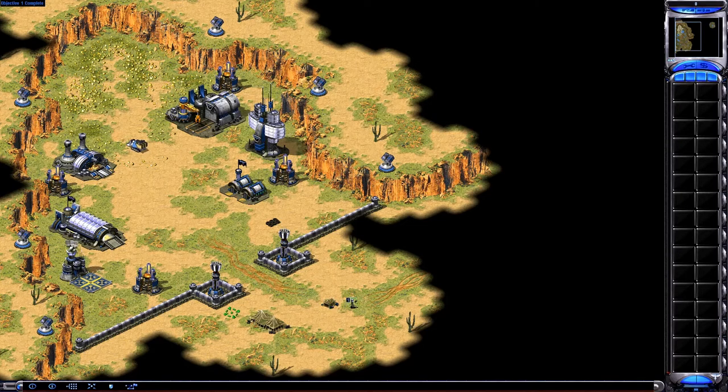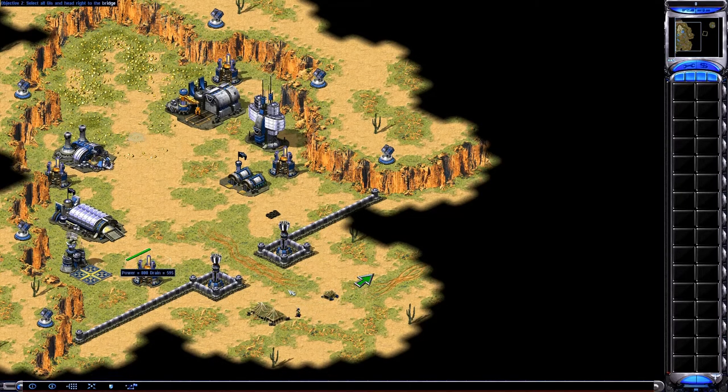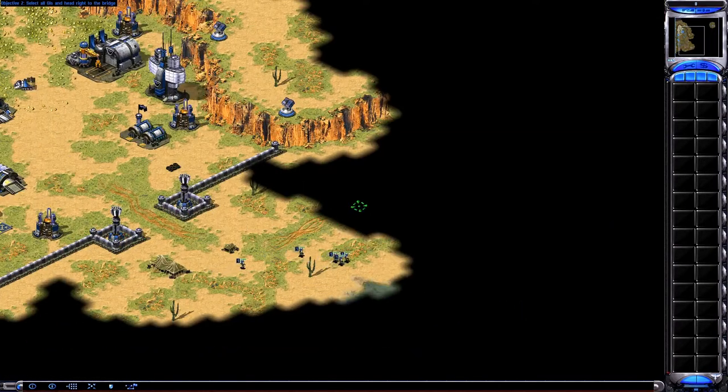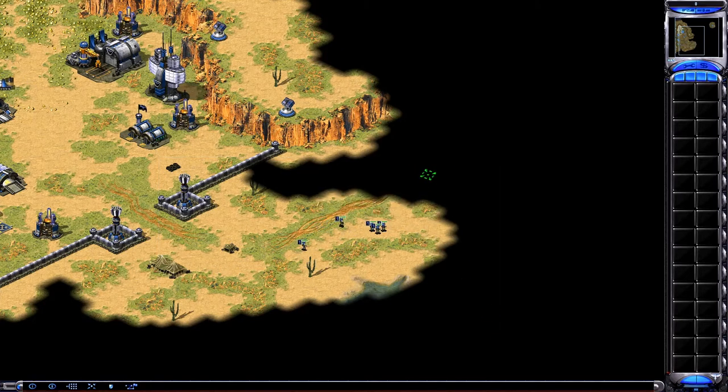First, select all of the men by left-clicking and holding down the mouse button. In this mode, you can drag a selection box around all of your men. Select all of the soldiers at once and order them east to the bridge.